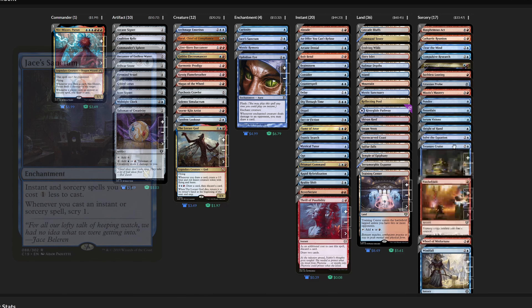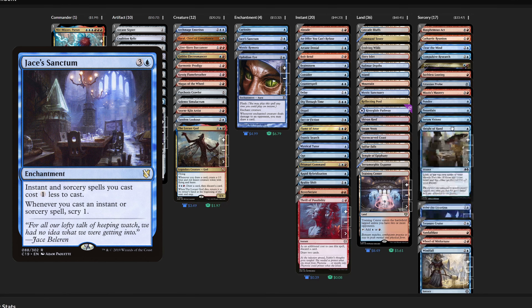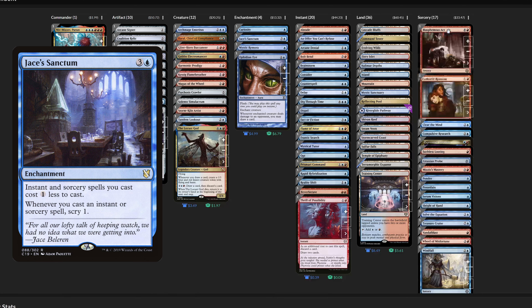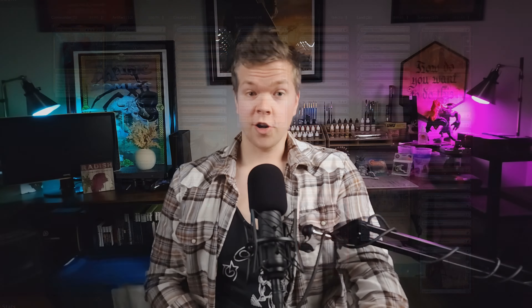Finally, a card I'm coming around on is Jace's Sanctum. This card is great because it triggers at the same time our commander does, meaning we can stack our triggers so the Sanctum resolves first, scrying before our draw from Niv-Mizzet. Say goodbye to flooding out on lands and say hello to simply gas. And I should mention this is also a cost reducer. If you are an Izzet guild mage, I hope this video has done something to convince you to become one.